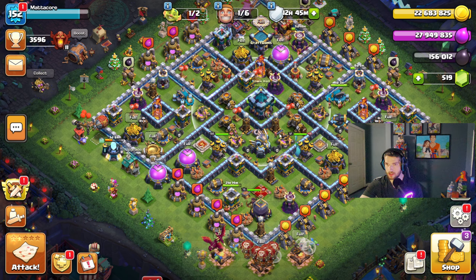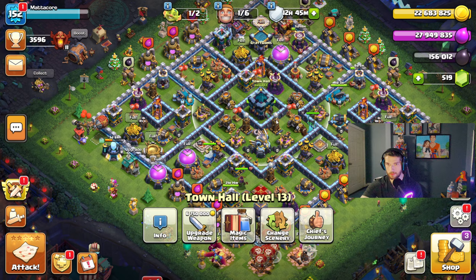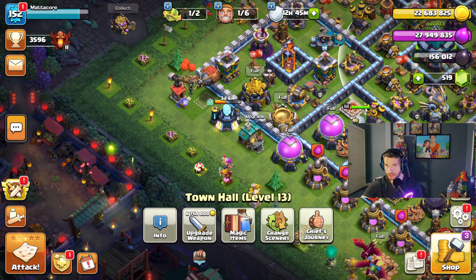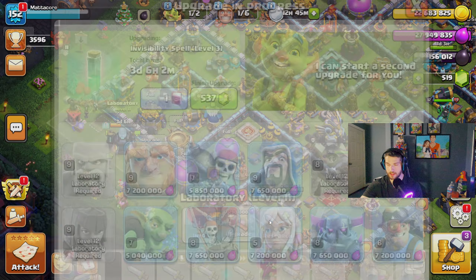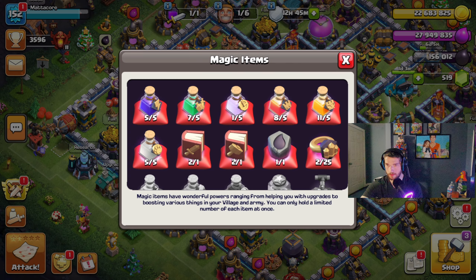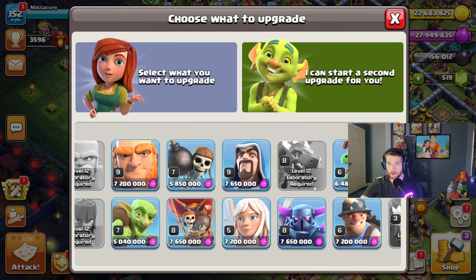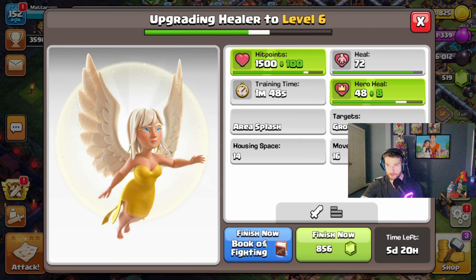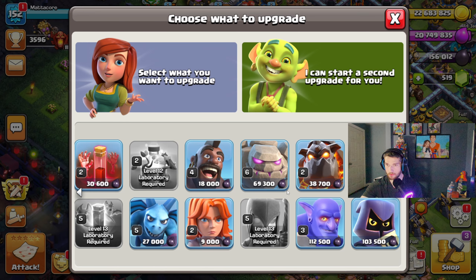We have a little bit of dark elixir left but no more book of heroes, so I'm not going to upgrade any more heroes right now. I have two book of spells — I'm going to use one to finish up the Invisibility spell. Then I have two training books. I'll use one for Healers because they're a must, so she's now maxed.